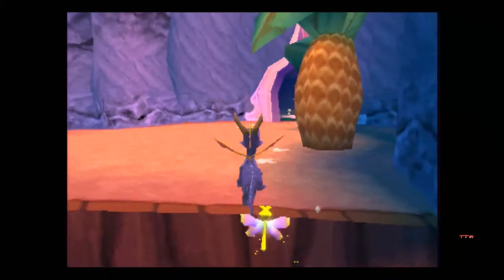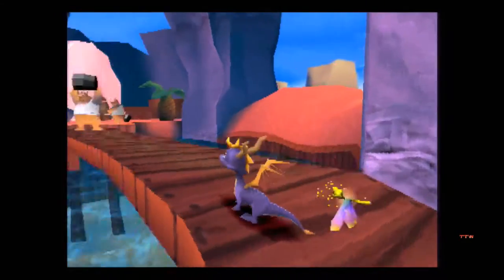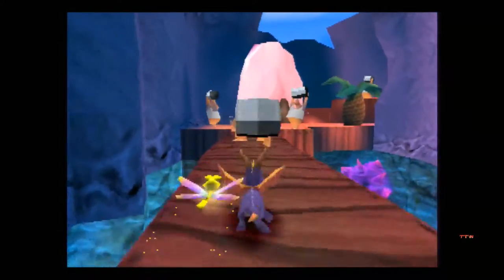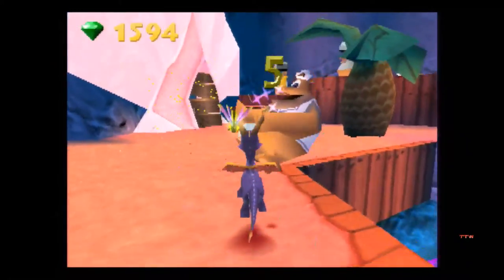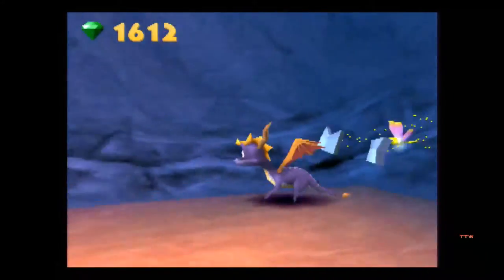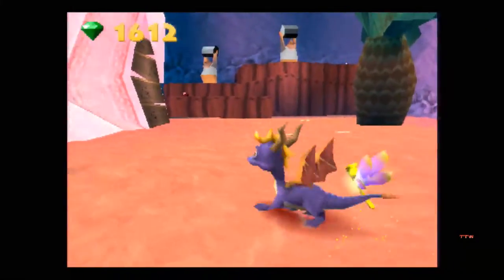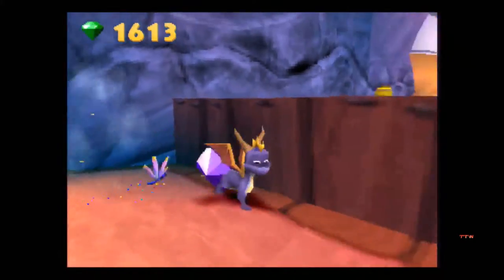It looks like it's the enemies from Spyro 1 and 2 back again. This time they have little corny sailor men outfits. Yeah, they even have sailor tattoos. I missed timed that badly. See, it worked that time.